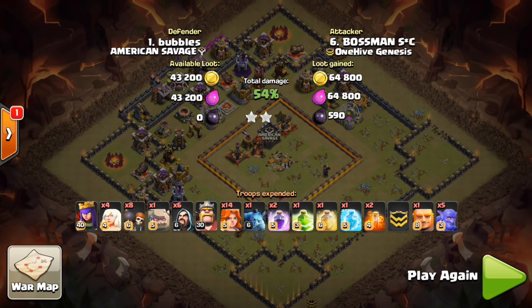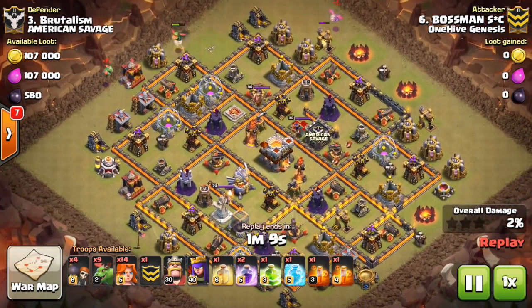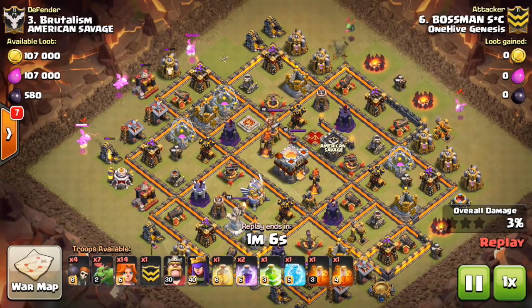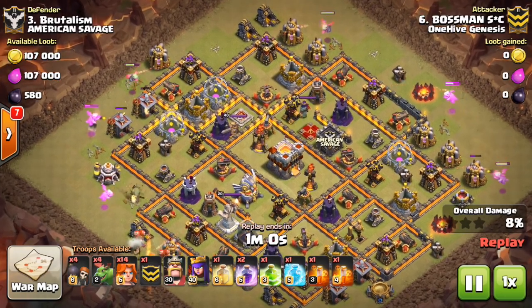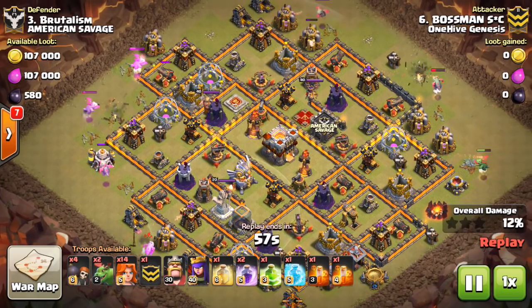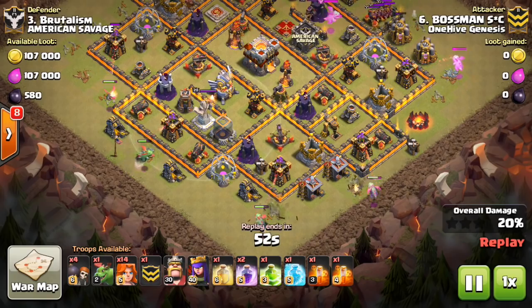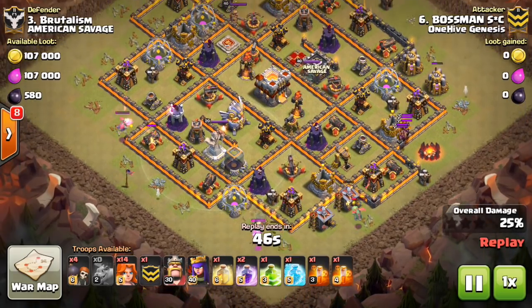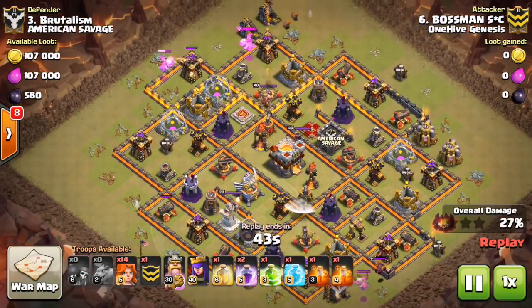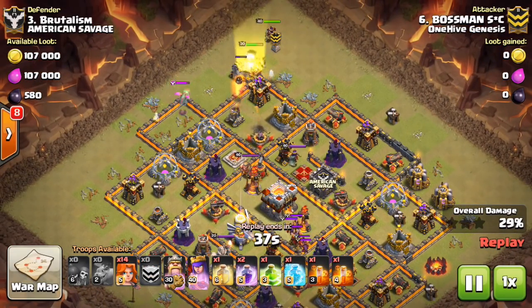Let's move on to another TH10 v TH11 attack — also Bossman SC. He drops down the Baby Dragons on the outside as kind of a precursor to the Valks. This is another very common strategy. This is on a base that's a little bit more compact. You can get some of these trash buildings on the outside pretty easily, especially because the air defenses on these bases tend to be farther in.